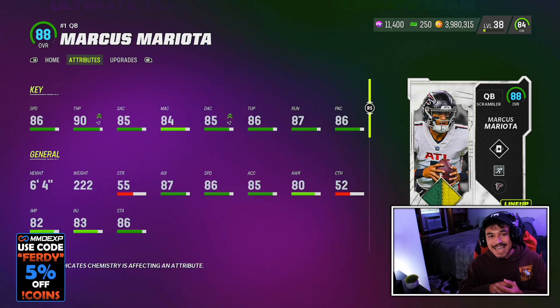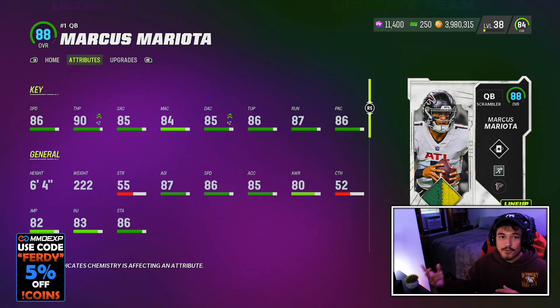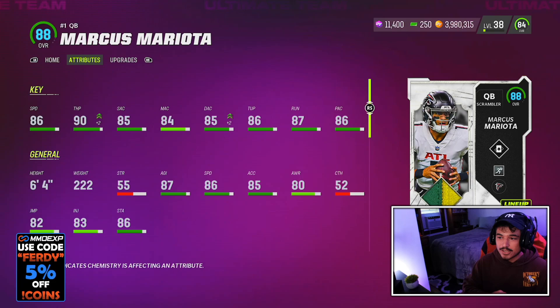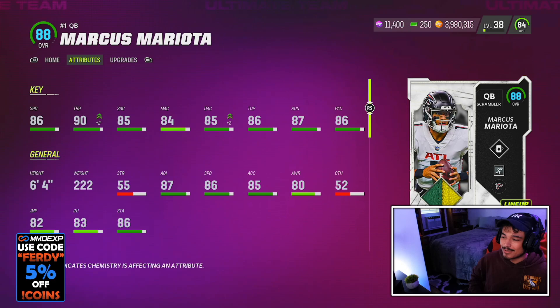So that is going to do it for the Marcus Mariota gameplay. Without question, Mariota is one of the best QB options in the game right now — whether you want to get him for free, whether you get him out of a reroll, or whether you buy him off the auction house. Gen 3, good speed, good accuracy stats — this card's going to be a beast. I'm going to be playing a little bit more with that fast break because one for one, you can't beat that. Those runoffs were nasty. Marcus Mariota — I cannot recommend this card enough. Card's a beast, card's a monster.